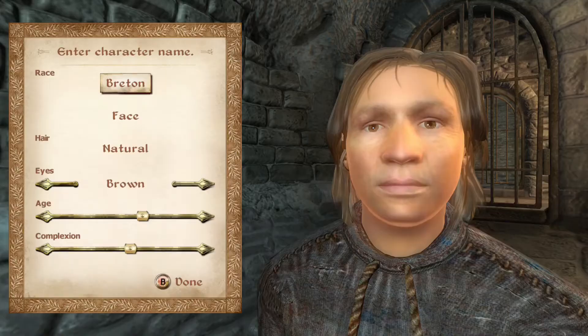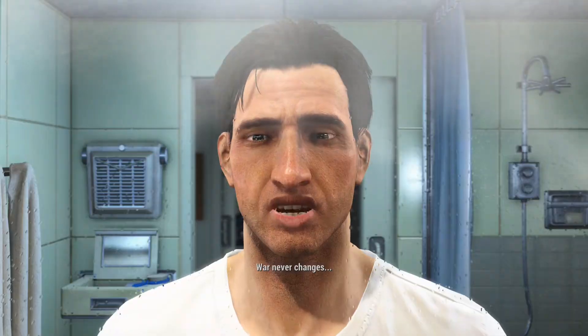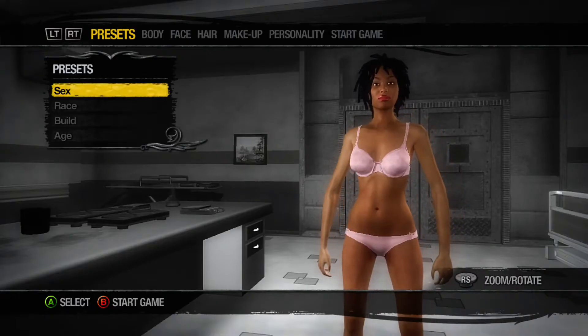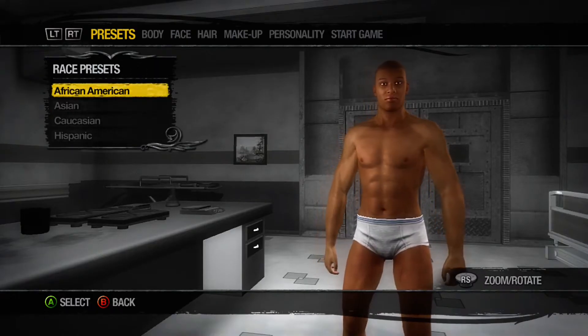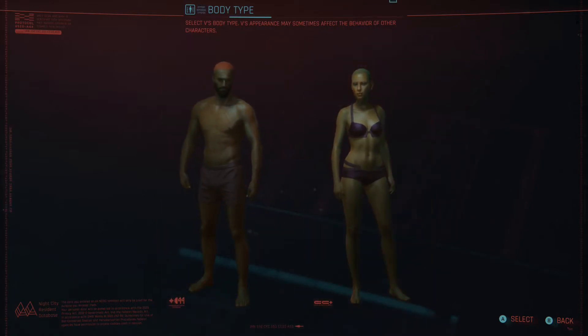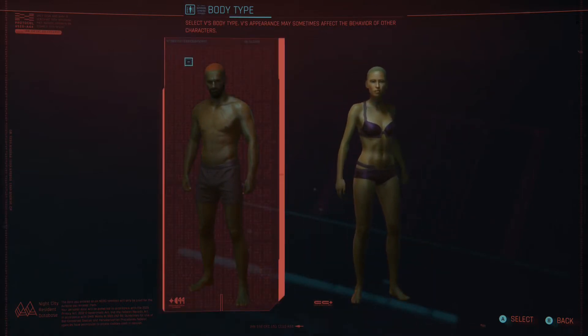We'll be jumping into Oblivion, Fallout 3, Skyrim, Fallout 4, The Outer Worlds, and making a surprise appearance will be Saints Row 2, before moving on to Cyberpunk 2077. Some of these games are RPGs and others have RPG elements without actually being a classic RPG, but if this confuses you then I guess we know where the next video is going.